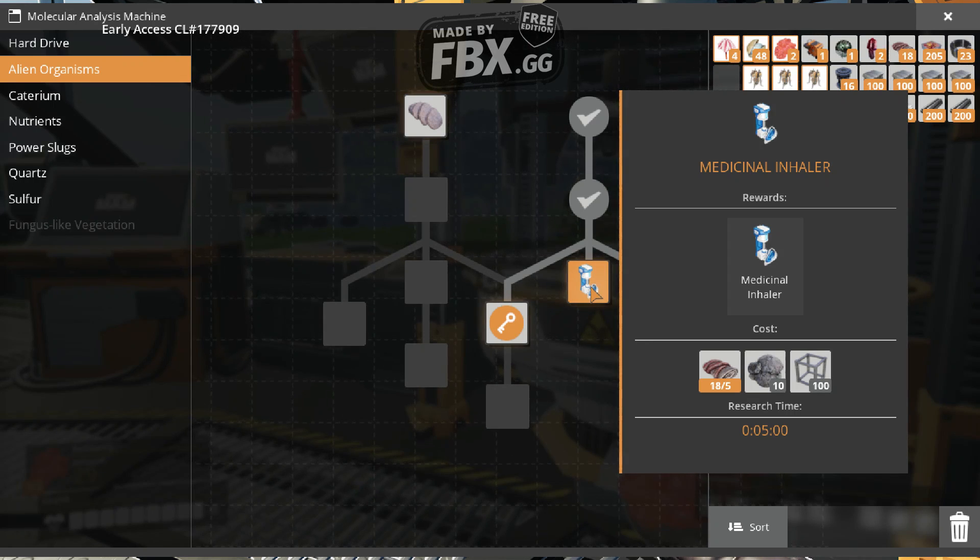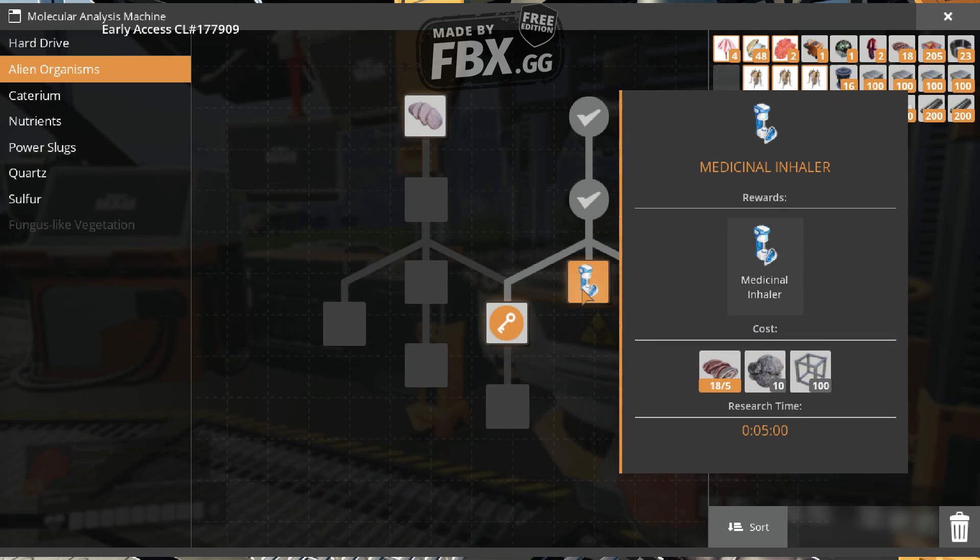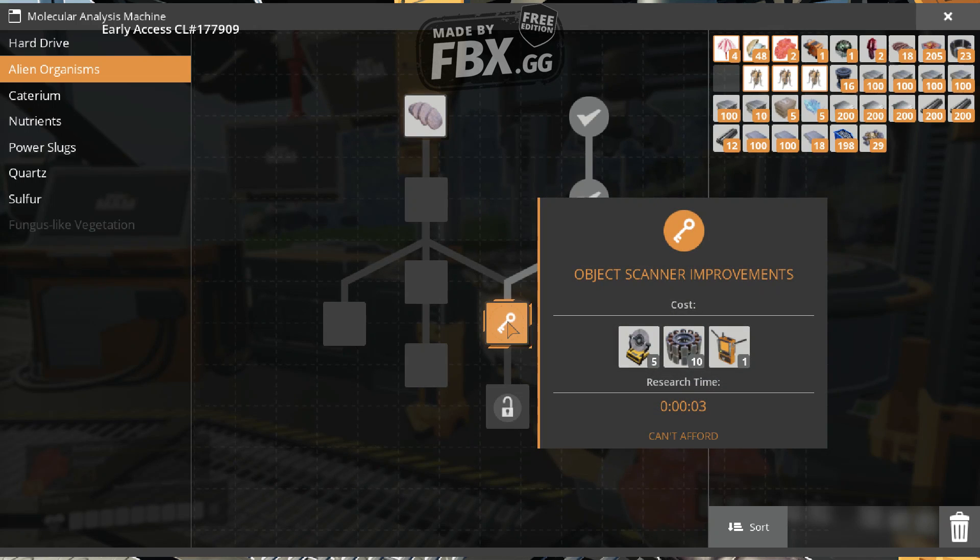What the heck is that? I need alien organs, something, and something cubes. It says the cost is alien intestines, some kind of rock or meteor, and structural cubes or whatever those are. Modular cubes... alien organs... I believe that is Mycelia! Yeah, I didn't research that one. Actually, I got the medical inhaler through the nutrients tree, I believe.